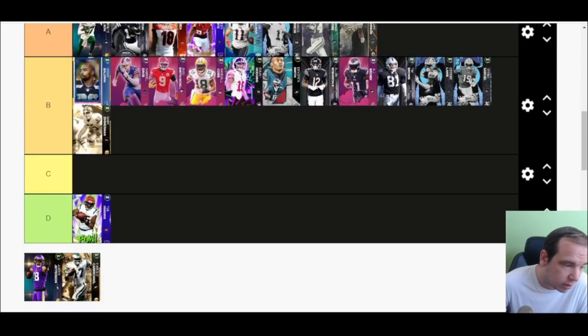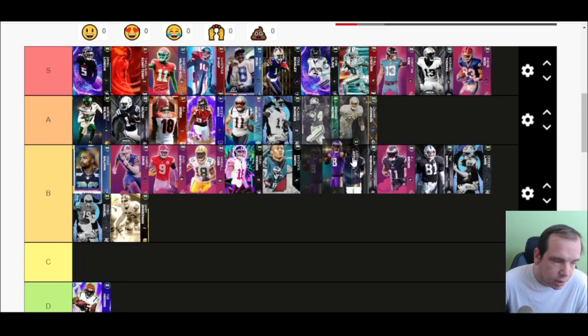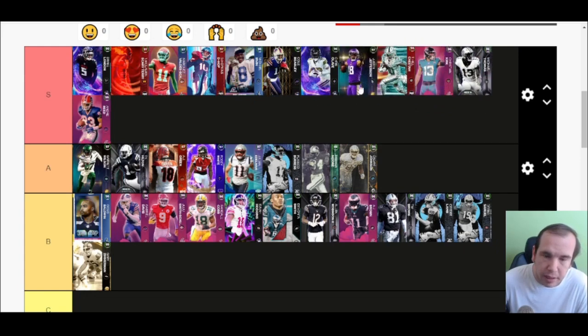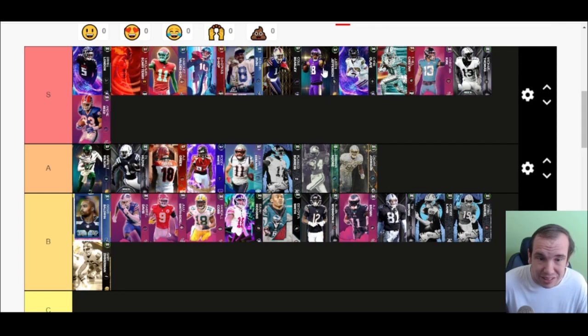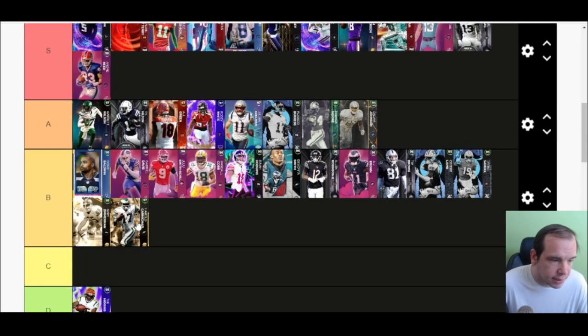Justin Jefferson is S tier. You can get him to 99 speed — he has 97 base speed. For a Vikings theme team this guy is great. The bad thing about this card is short-in and short-out are on the same slot, so they kind of screwed up his abilities. He's not the best at aggressive catching, but he's really good at running routes and getting separation. This card is super elite — I really like how he plays.